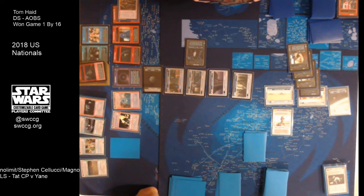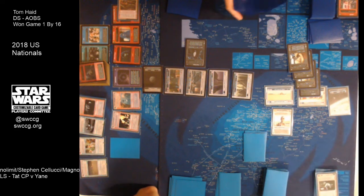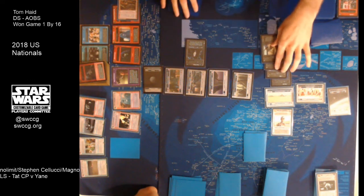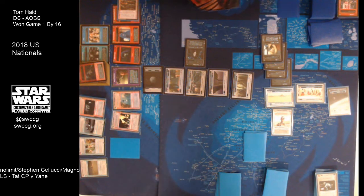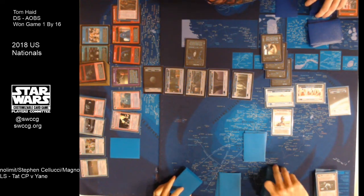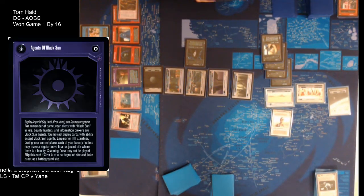He tries to flip back but his guys are not at a Coruscant battleground site. Looking at the back side of the objective — it's only if Luke's at a battleground. He should not have flipped back. He probably wants them out there anyway so he can do damage with the objective. The Shmi's Hut is a two-icon drain and the Large Farm is two drain minus one but Vigo plus one — so they're both drains of two, it's an extra battleground for Shadows, and extra ping from the objective.